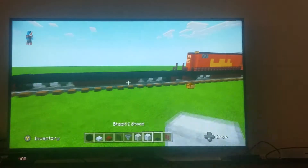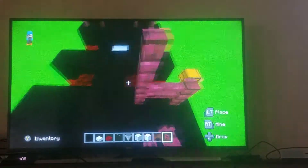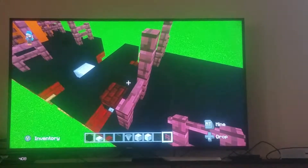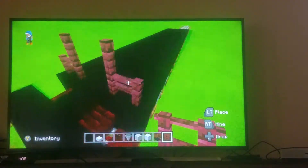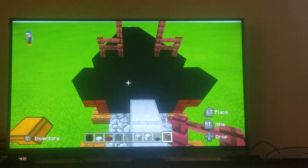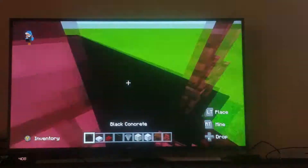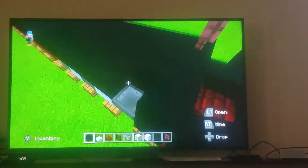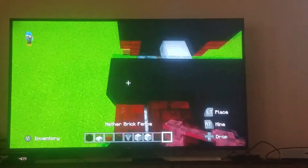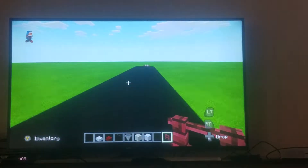Now we're going to work on the top half. Take your nether brick fence and place it like this and like this. I messed up — very sorry, just realized my mistake. Take it right over here and place it like this, then do the same on the other side.